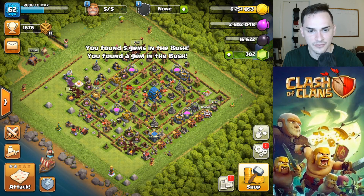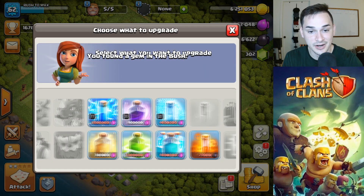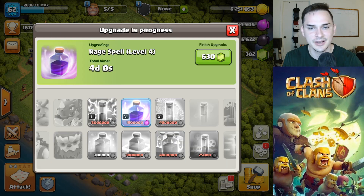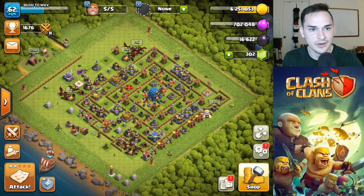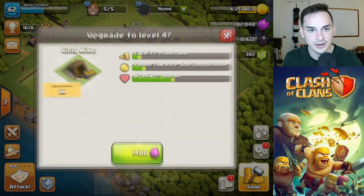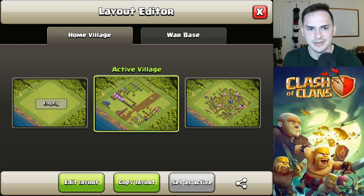What do we want to upgrade? We definitely need some elixir. Let's upgrade rage spells to level four to start off the video — good to see that going. Now we have to figure out what to do with five builders.